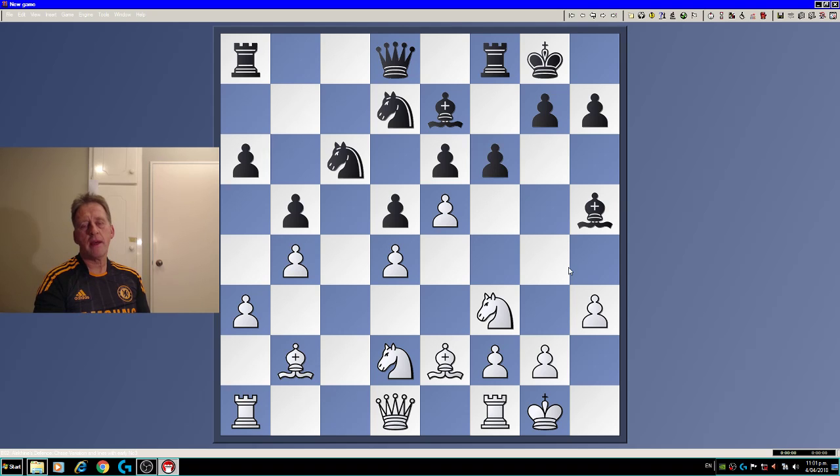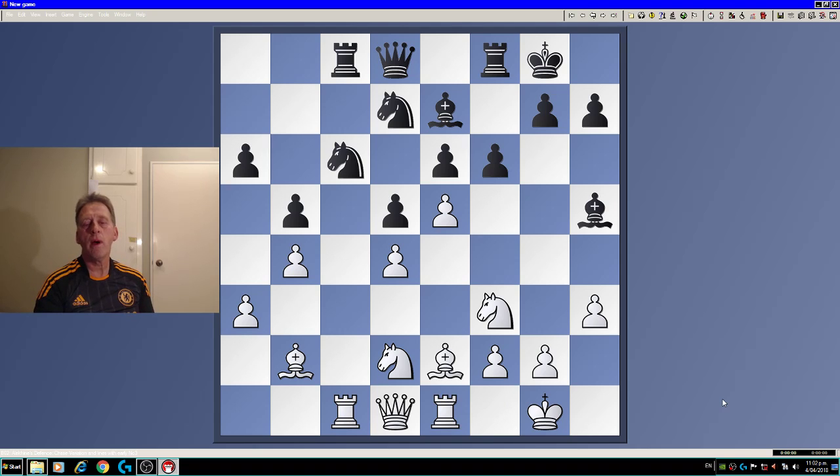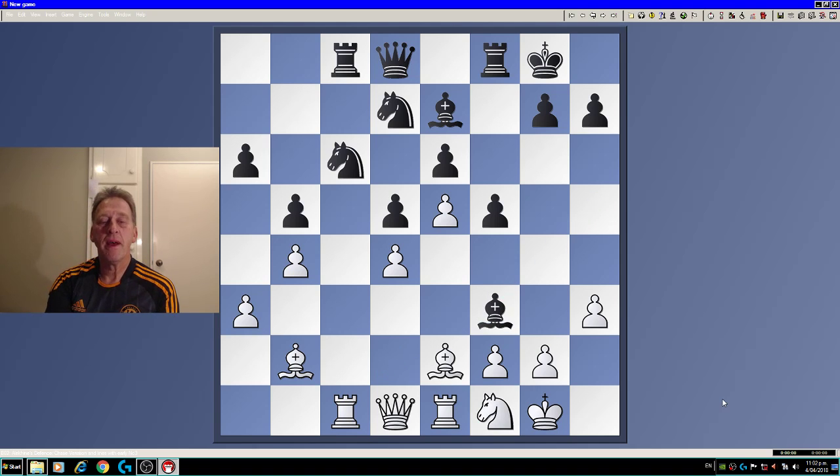Now f6 is attacking my apex pawn on e5, this pawn here. Rook c1 — I'm threatening rook takes knight, so my opponent defends with rook to c8. Rook e1, now comes f5. That's not my move but I consider it sort of my move. Knight f1, bishop f3, getting rid of their bad white-squared bishop.